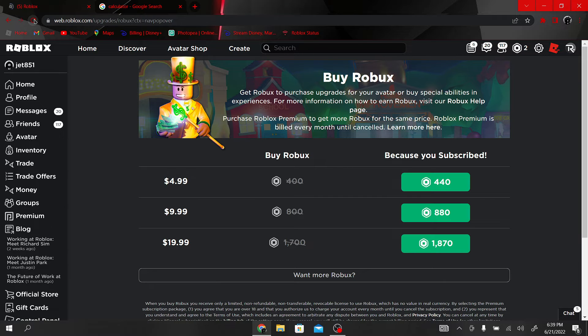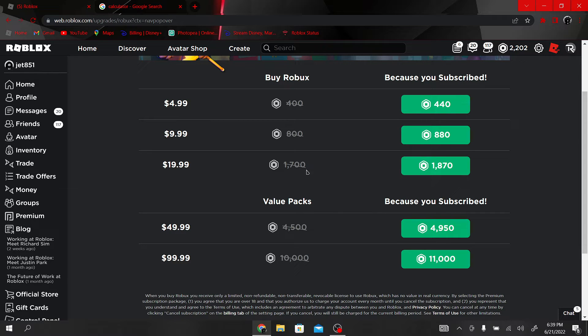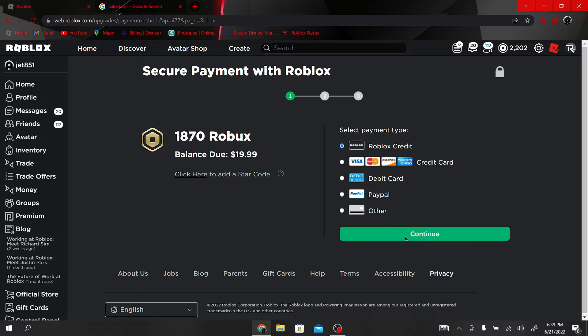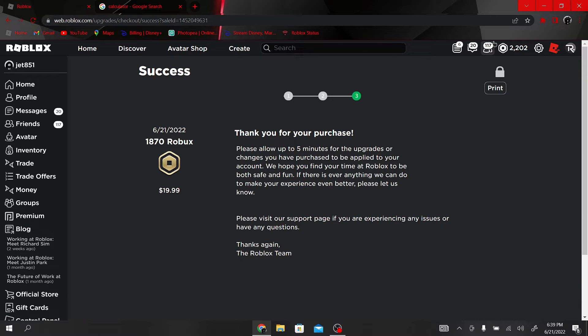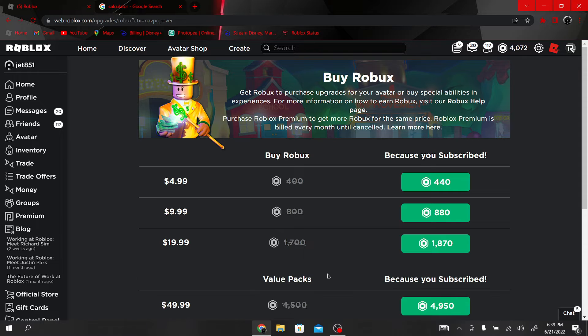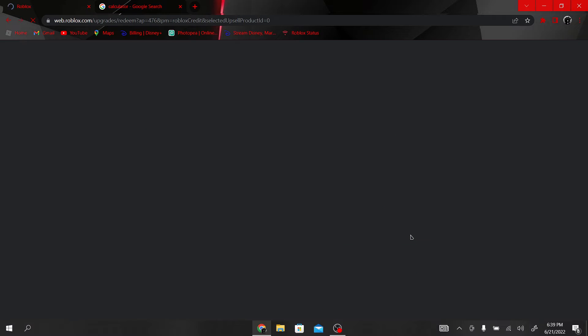It doesn't show right now for some reason. Okay, good. As you can see, right now I am going to be getting this here — 1,870. Let's credit, continue, submit order. Okay, buy Robux — so 4,072. And then I get the ten dollar package. Roblox credit, continue — plus three left.